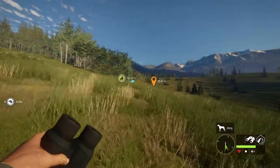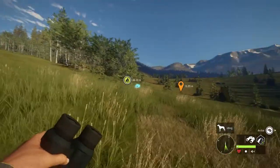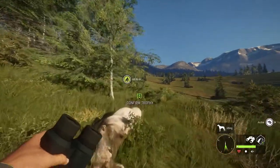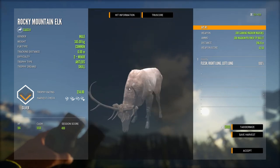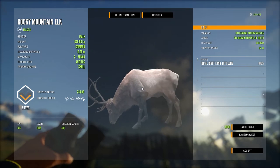And here we are - we have just run up on our Rocky Mountain Elk from over 300 meters away. 296 meters - guys, I think that's close enough. Let me know in the comments if you think I should hunt this animal again, but 296 seems close enough for me. That is awesome - Rocky Mountain Elk tick. We are now on to lions.